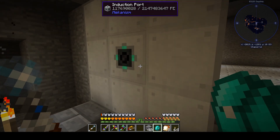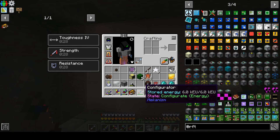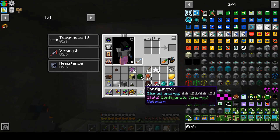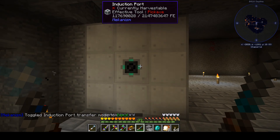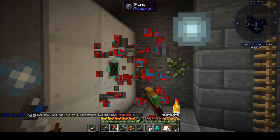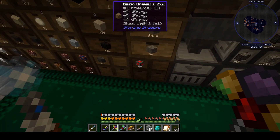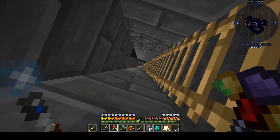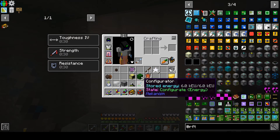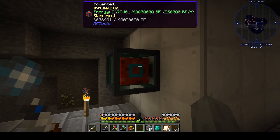I got my Mekanism configurator out of my backpack. It's set to configurate energy, and shift right-click toggles between input and output. So I'm going to toggle this one to output and move it over to the other side, and we should be in business. All right — we're sucking a lot of juice out now, so that's good.